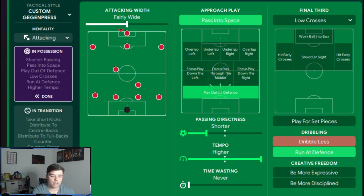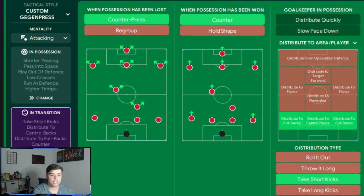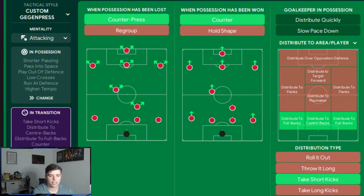The tactic uses an attacking mentality with shorter passing, passing to space, and play out of defense. It uses low crossing and a higher tempo. In transition we counter press and counter. We distribute to center backs and full backs and take short kicks. The defensive shape is a high press — get stuck in, step up more often, prevent short goalkeeper distribution, and trigger the press much more often.